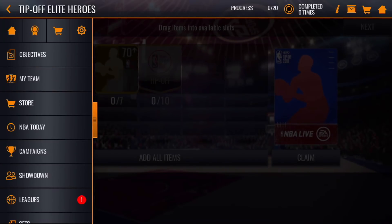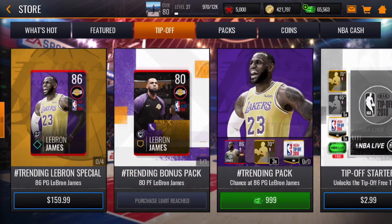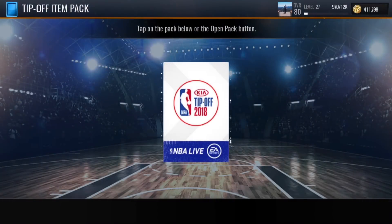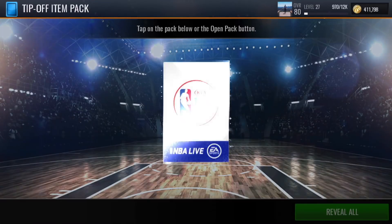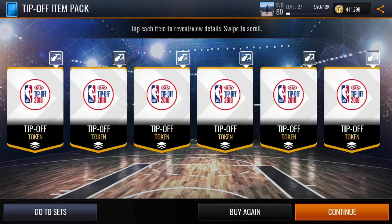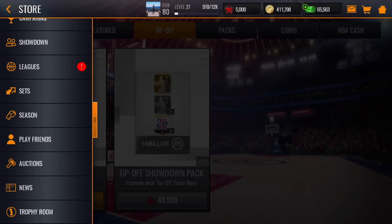If we go to the store and scroll across to tip-off, you can purchase tip-off item packs — six gold tip-off items for 10,000 coins. It's simply six of those tokens, but you will need those to complete the player sets, so definitely keep that in mind.